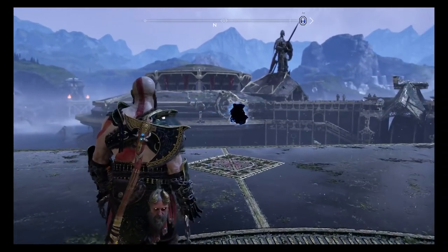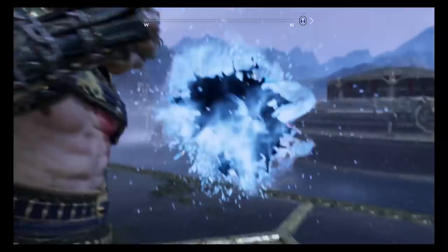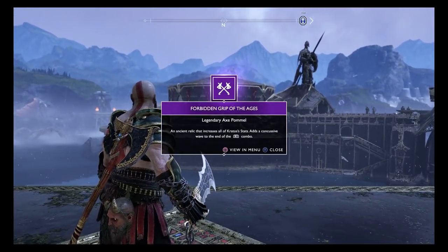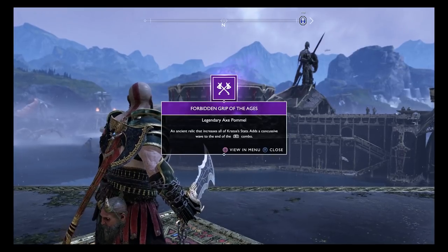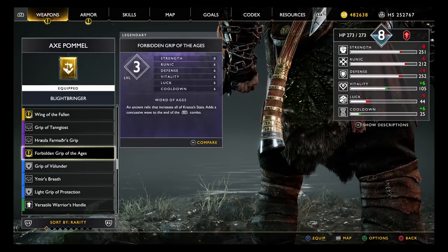If performed correctly you'll hear a gong about halfway through and another gong when you're done. Then you'll see a realm tear appear in front of you, which you can then access to obtain the Forbidden Grip of the Ages — a pommel for the Leviathan Axe. It's legendary, boosts all stats, and adds a little wave beam after light R1 combos.